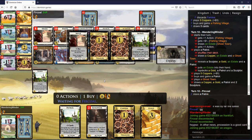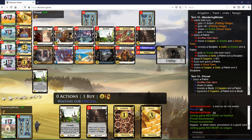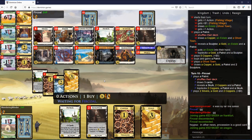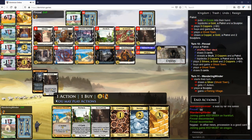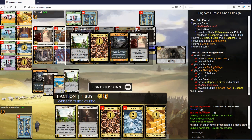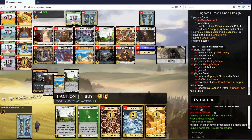I want to sculpt Fishing Villages here, maybe a Skulk. We're gonna start by sculpting one Fishing Village though, I think. Play it and then Patrol. We've kind of messed this up, haven't we? I should have done both Fishing Villages first. Oh well.